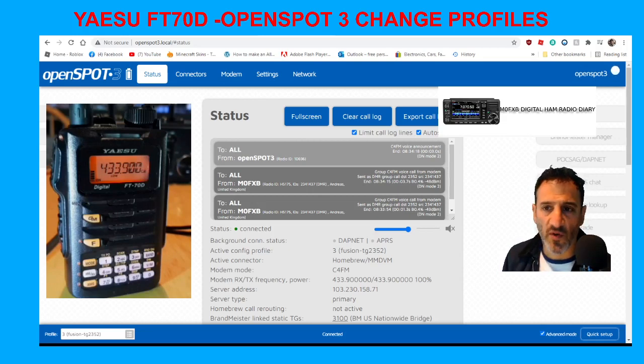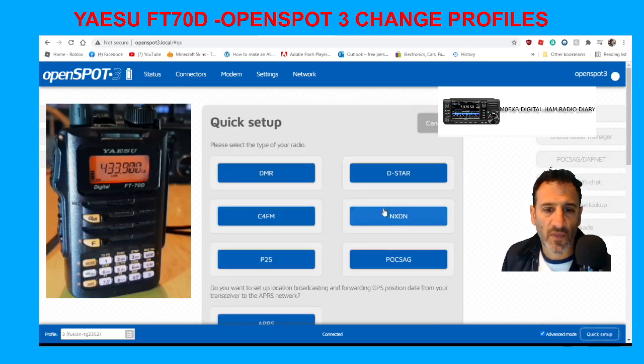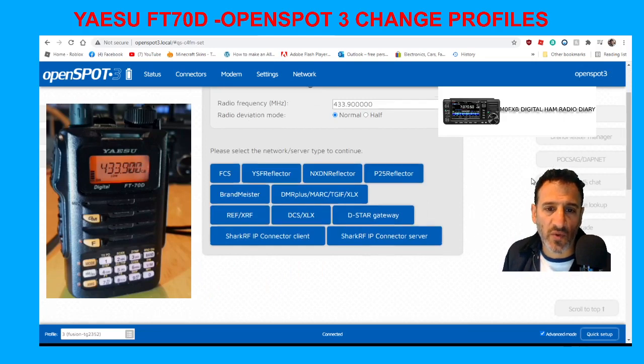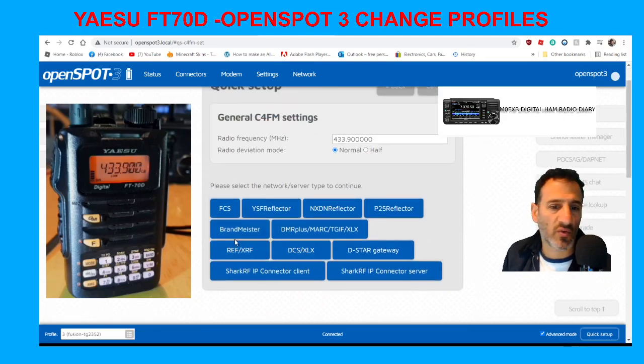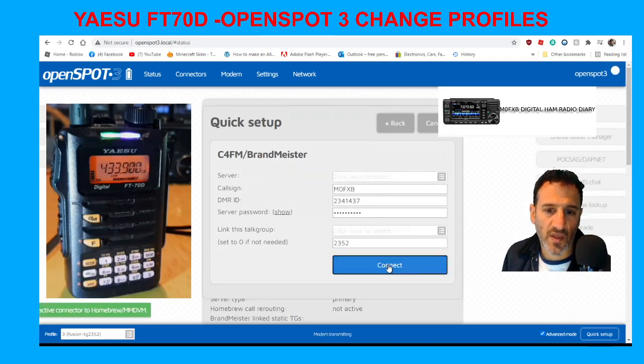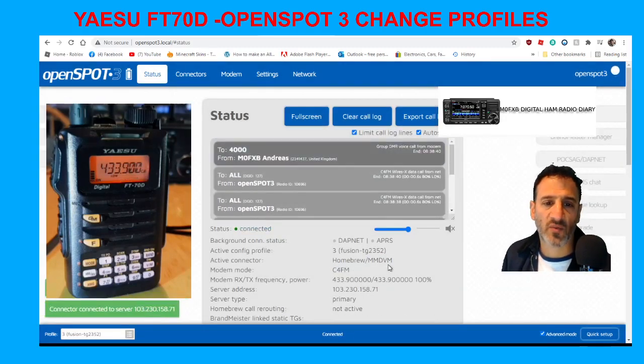Normally, if you've got an OpenSpot 3, you go to Quick Setup at the bottom, choose C4FM radio, then choose where you want to go — let's say Brandmeister. You choose your talk group, for example 1-2-3-5-2 chat, and connect. If you've got a self-care password, you'd put that in as well.